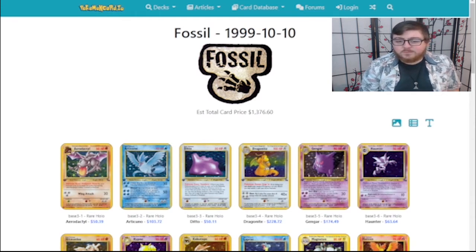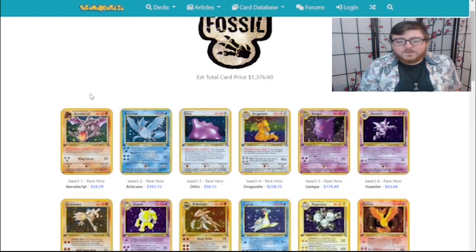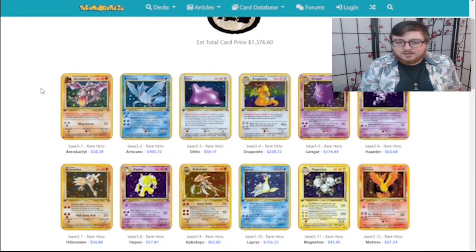Welcome, third episode. Today we're gonna look at Fossil. Fossil Pokemon came in this pack. And the other two Legendary Birds kind of got a reprint — Zapdos already existed, but now Articuno and Moltres came into the fray.